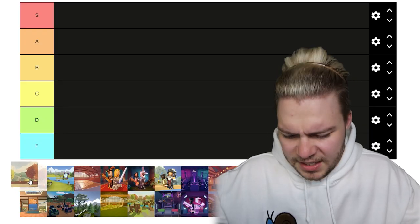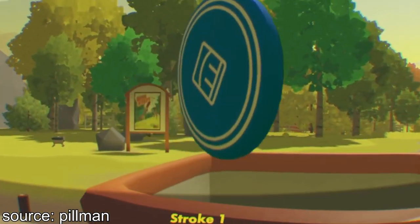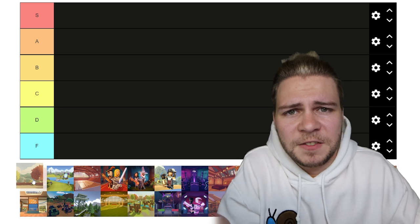First on the list is disc golf, and this has so much wasted potential — it's absolutely frustrating. The game has a built-in cheating method. All you have to do is put the disc inside the cart and you get crazy low scores, which I think is the dumbest thing ever, because then there's no incentive to play it the right way.